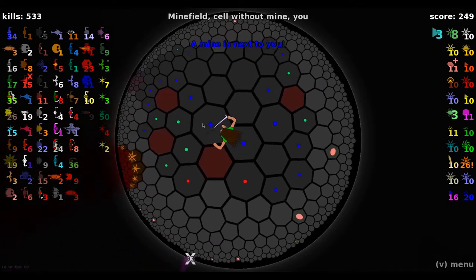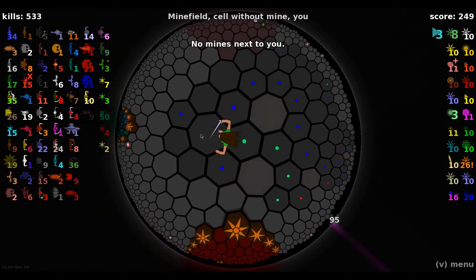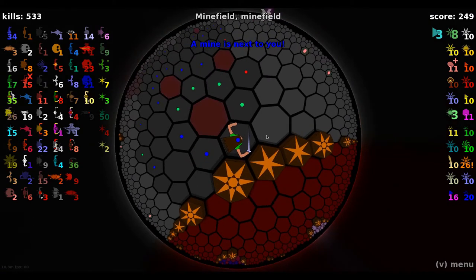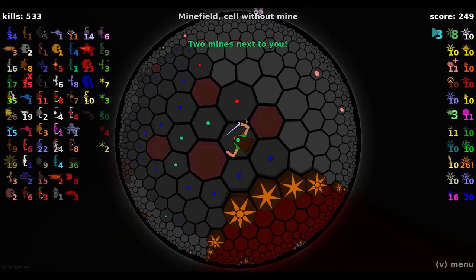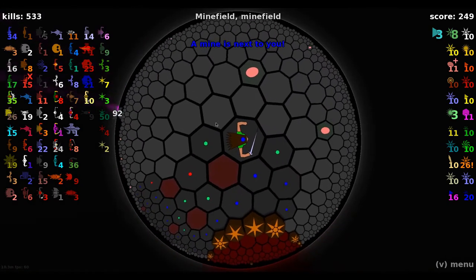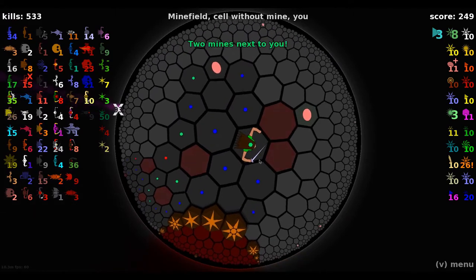So over here in this direction, we have exhausted our options. We can try to do something like this and sweep around here, and that gets us to there, which gets us to there, which gets us that. So now we know two of these, but that's not quite enough. Now we can clear around this one and around this one. This one's a two, so we haven't solved it yet. That one's a two.